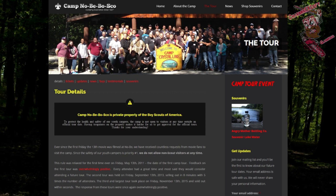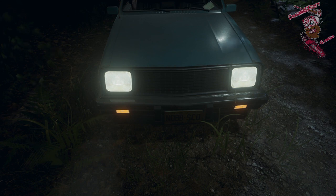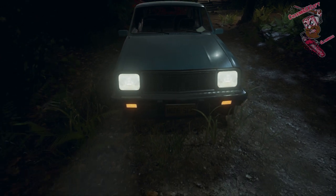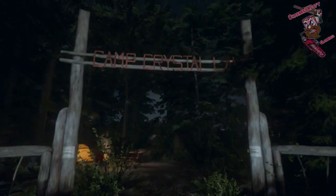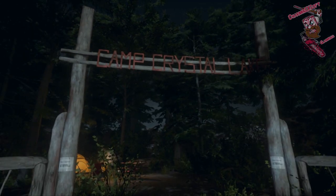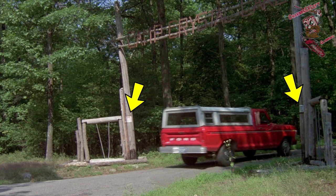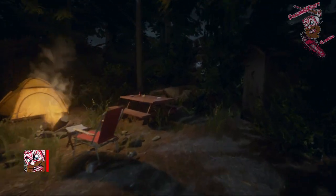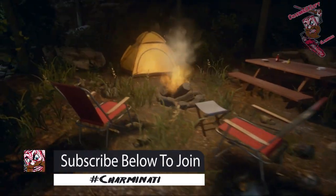I'll actually be putting a link to their website if you guys want to check it out — it's pretty cool; they even have their own little gift shop. They haven't done tours in forever, but it's a neat little fun fact. Next, we have the Crystal Lake sign, which can clearly be identified from Friday the 13th Part One, along with the trespassing signs that are on the side post of the sign in Part One. I considered Part Two for a moment, but that was a metal sign — those trespassing signs were clearly on those posts in Part One.